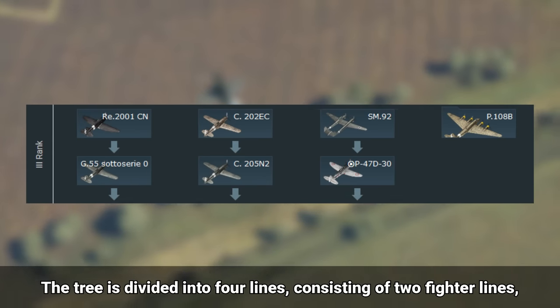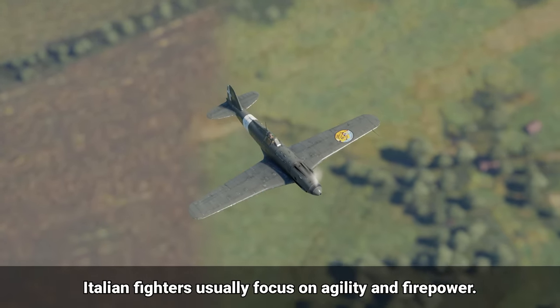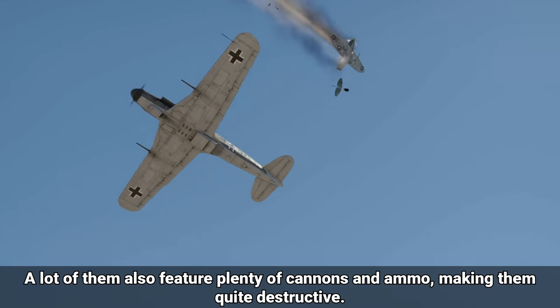The tree is divided into 4 lines, consisting of 2 fighter lines, a close support/interceptor line, and a bomber line. Italian fighters usually focus on agility and firepower. Excluding the British and Japanese, the turn rates on Italian fighters can compete with most other planes. A lot of them also feature plenty of cannons and ammo, making them quite destructive.